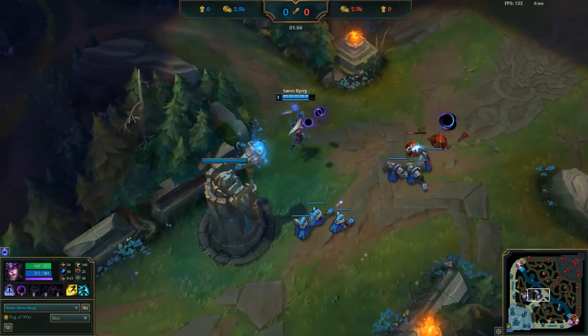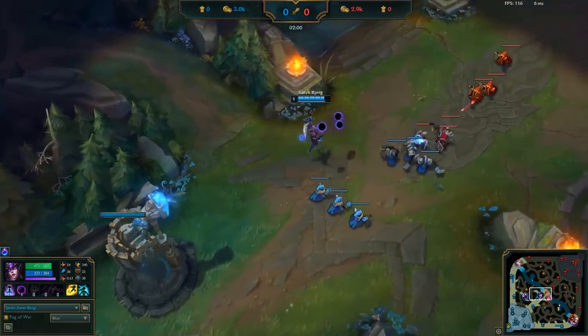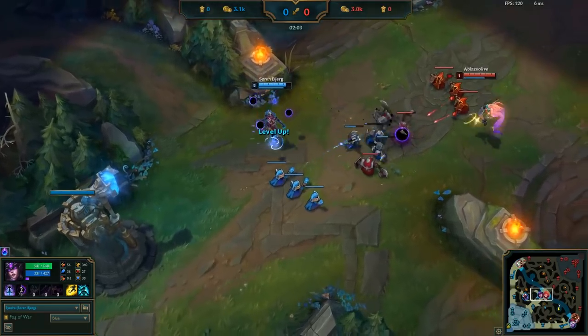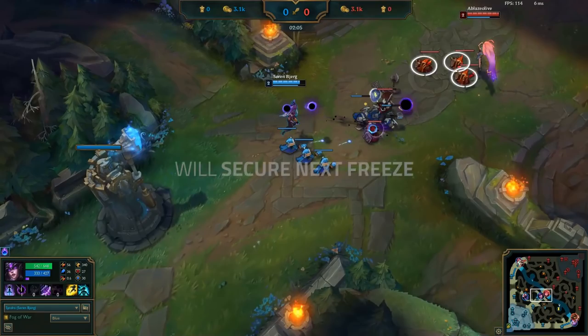Now on the second wave, even though he has soft frozen it, he immediately begins thinning out the wave once again. Zoe's goal is to push and only push in pretty much every matchup. You will notice that he's mostly focusing down the melees, and there's an important reason for that — he wants the 3 casters at the back to secure his next freeze.